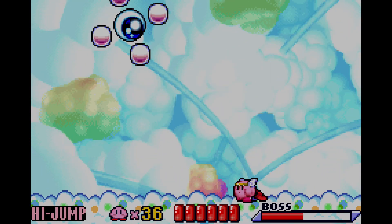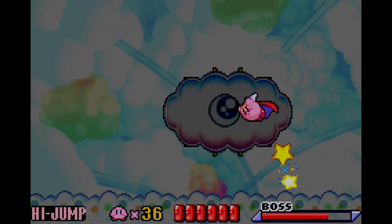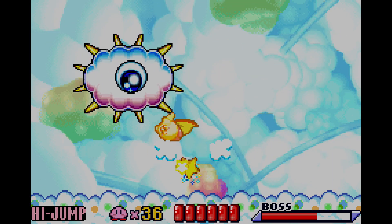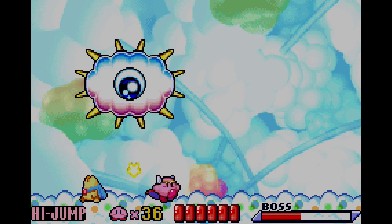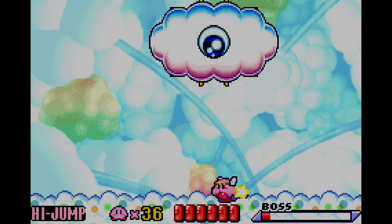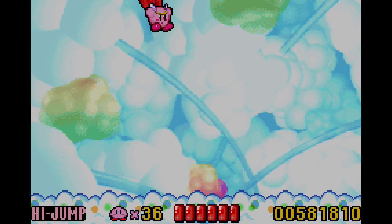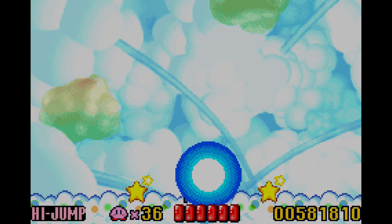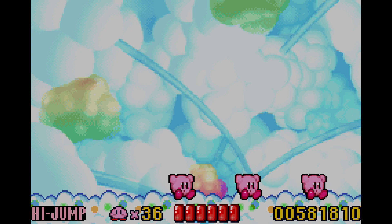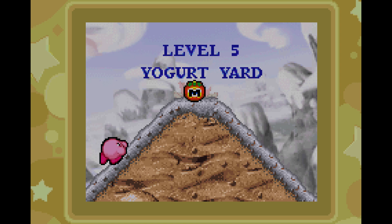Here we have it — this is the boy himself, Kracko. Yes, Kracko is in fact in this game. I honestly thought he was going to be in Butter Building, but no — he's in Grape Garden, which honestly makes more sense because Grape Garden is pretty much sky-based. And he's a very easy boss. Didn't take any damage — well, I died once, but we're going to just ignore that.